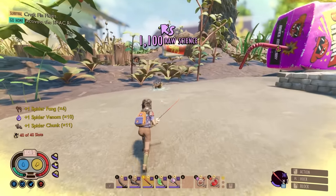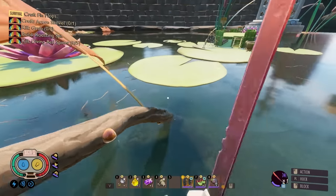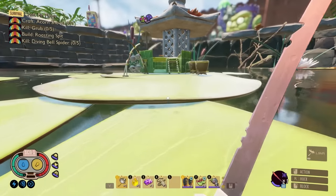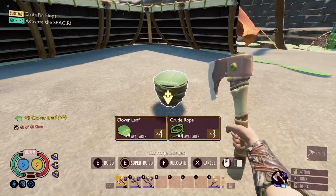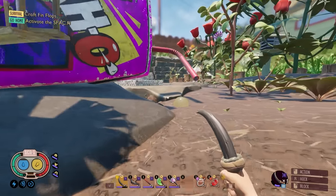You're murdered. 1,100 raw science — is that what I got for winning? That's pretty good. That's actually extremely good if you consider the fact that I use raw science to duplicate items in the game. I didn't think about how many parts I was going to be gathering too.